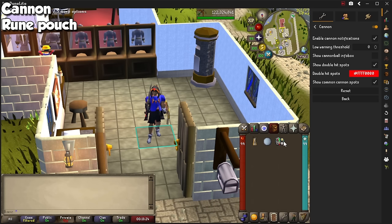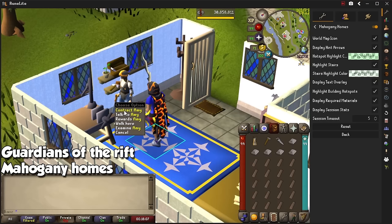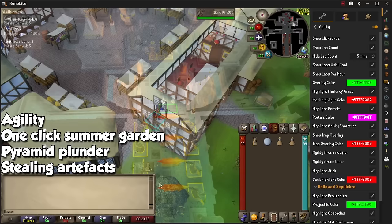For the best skill in the game, we have Guardians of the Rift. This plugin offers great visual tools during a game and highlights active portals for you to interact with. For Construction, we have Mahogany Homes, and if you're doing this activity for cheap experience or the collection log, it is an absolute must because of the insane utility it offers. Agility highlights courses and shortcuts with a green box if you're able to interact with them, and even has a built-in feature for the Hallowed Sepulchre.